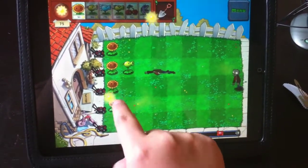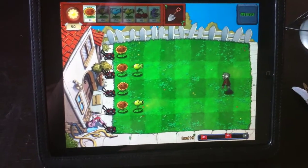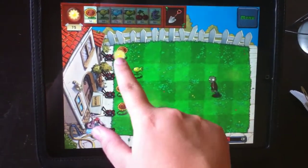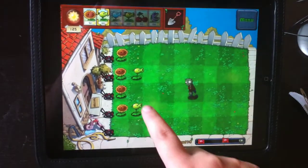Got another one headed to the house there, so I will plant another one of these guys right here. Sorry if it's a little shaky, guys — I'm trying to play through the camera here. And then down here you'll see these little flags on my bar; each of those is a big wave of zombies that come, so that way I can prepare myself.